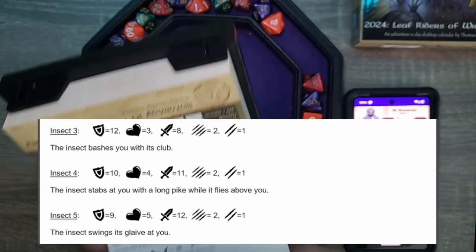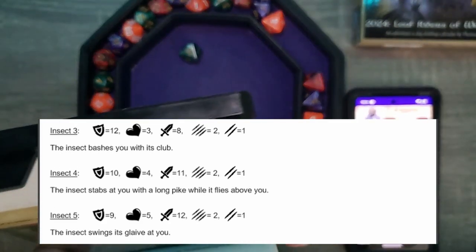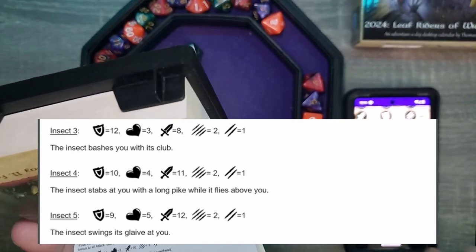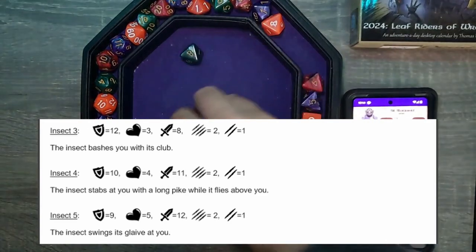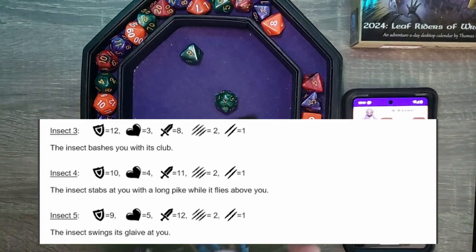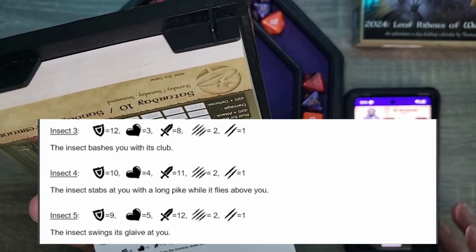Insect three. It bashes you with its club. Let's put up our shield. See if we can attack it real quick. Uh-oh. That's a six, plus three is nine. Its defense is 12. Can we add anything to an attack? Defense roll? Damage roll? No such luck — we just have a meal ration. So we're going to roll defense. Seven, plus three is ten. Their attack is eight. We defend — partial damage. Minus one. Oof.